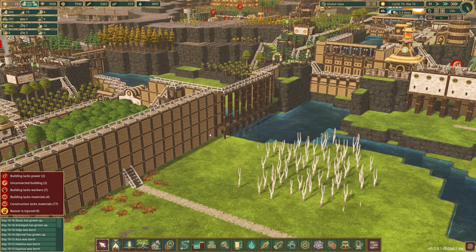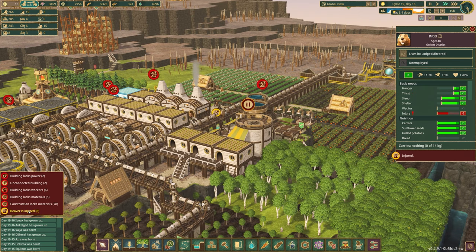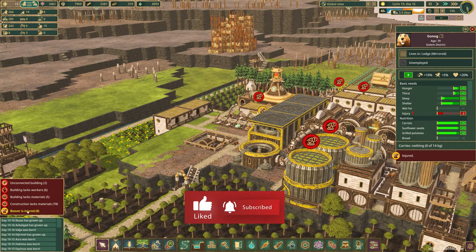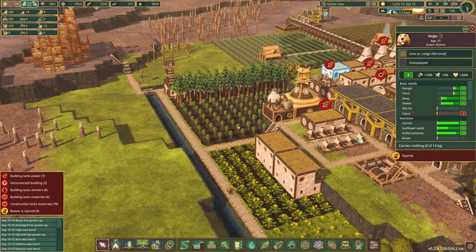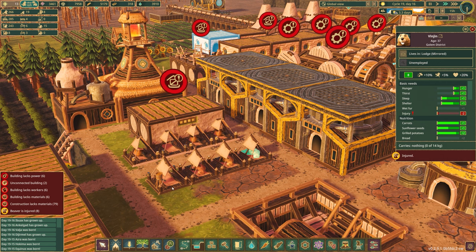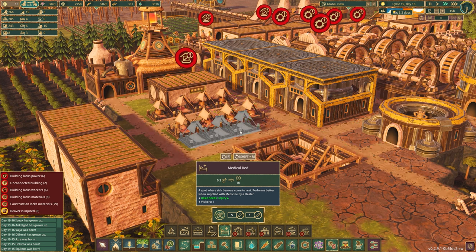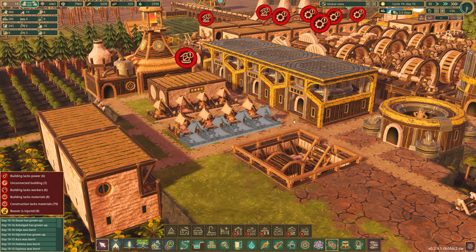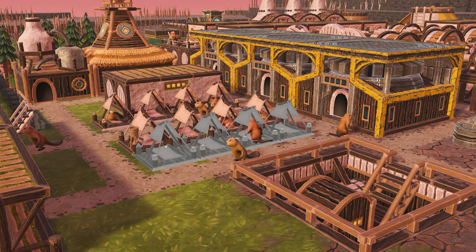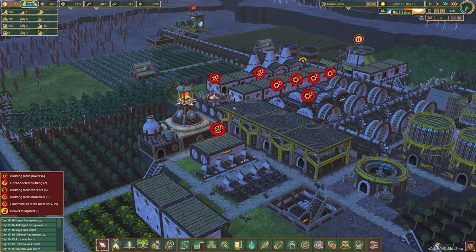I think we can also speed things up a little bit. Where else do we have injured beavers? We are in the Golem District — the always injured beavers in the Golem District. We have a field hospital here but it just never seems to be enough. My poor beaver dudes. I care about you, so let's come in and put in a whole bunch more medical beds to hopefully cure you guys. That's really sad — I don't want you guys to be hurt.